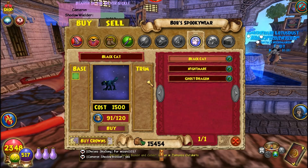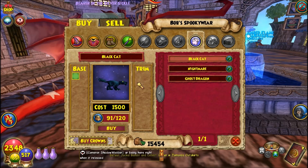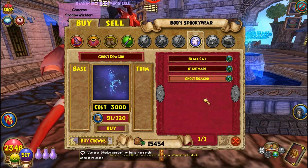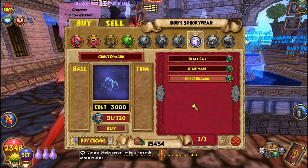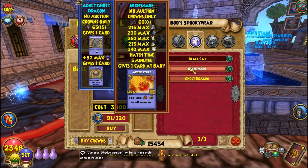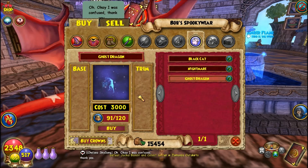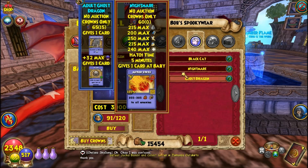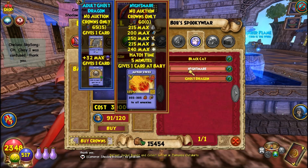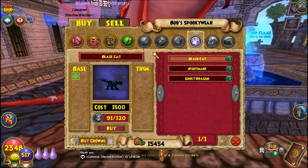The pets look exactly the same too. You have the black cat, costs 1,500 crowns. You have the nightmare, costs 2,500 crowns, and the ghost dragon, which costs 3,000 crowns — that is a lot of crowns! I suggest, if you guys want any of these pets, just go hatch for them in the hatching place, because this is really expensive and they're not really wanted as much as other pets, so they're probably going to be pretty easy to get through hatching.